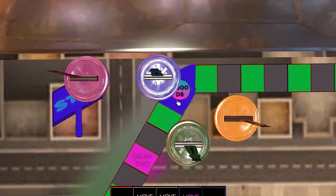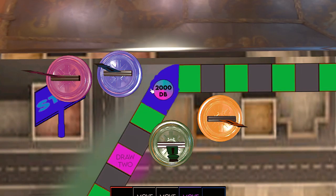Finally, the blue tile. This is the start square. Have 2,000 digibux when you reach the square and victory is yours.